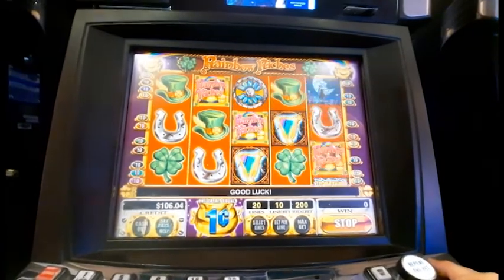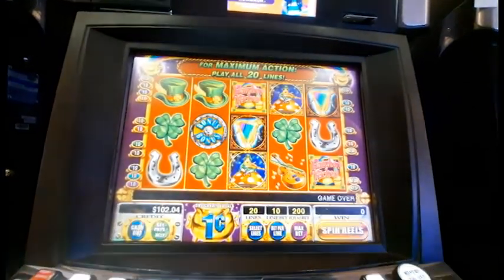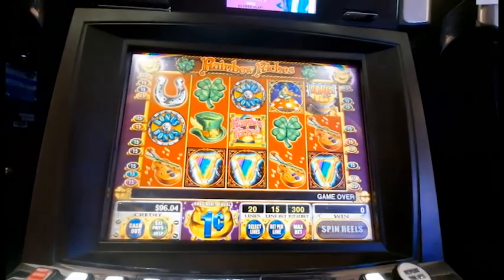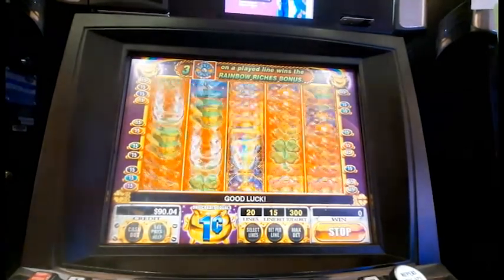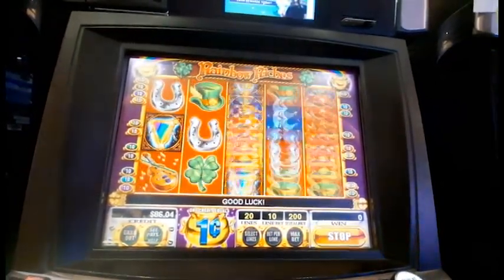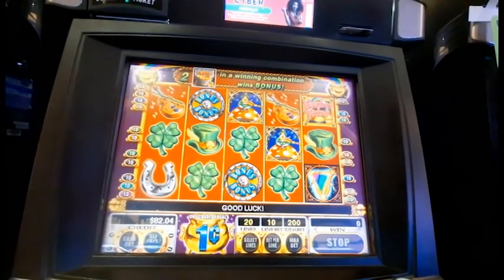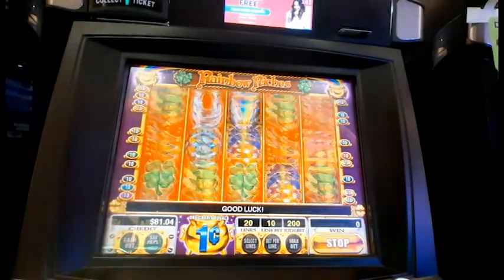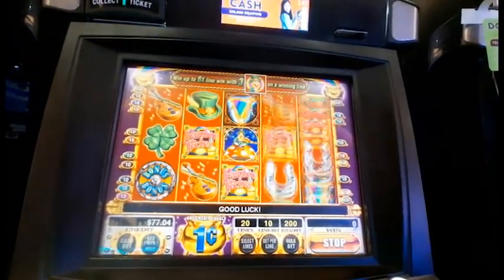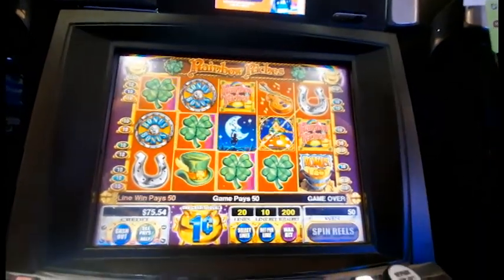Rainbow Riches, come on. Try a few more max bets. Go back down to $2.00 again. Oh, we got two. Alright, last one right here. I think I'm done — we're going to cash out.